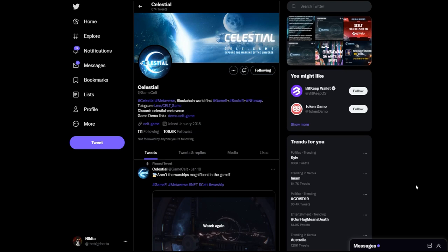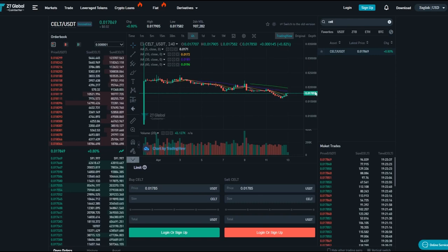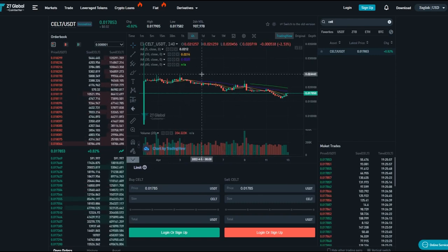Spoiler alert: I played the demo before starting to record this video. When it comes to price action, Celestial is at a small increase but we don't see any significant info on CoinMarketCap since it's still quite a small token — but needless to say there is huge potential here. If you're wondering where to buy it, head over to ZT Global and you'll see CELT/USDT. We had a huge upswing ever since the 30th of March when it was released.